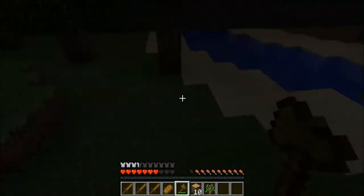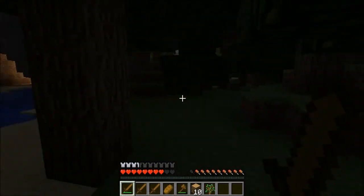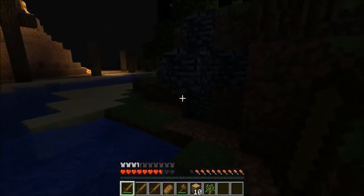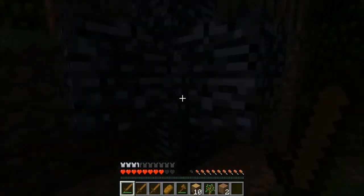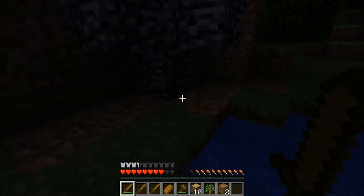Oh my gosh. Creeper, creeper, creeper! We're gonna have to use the water and the lava to make the Nether portal. Why is there a random thing here? I think there was something here but the creeper just blew it up — like a button or something.